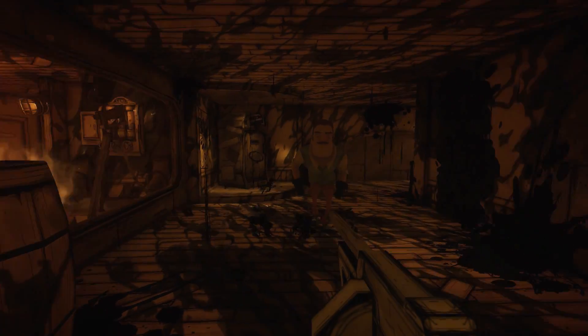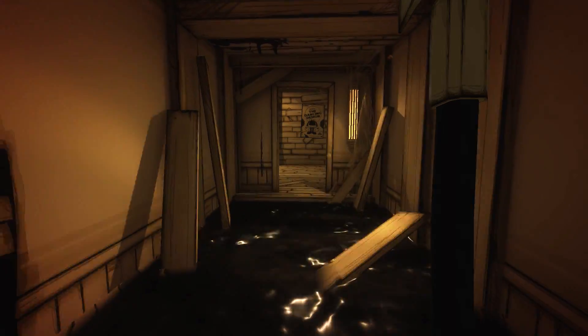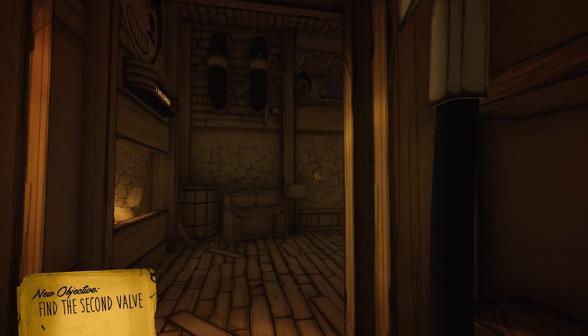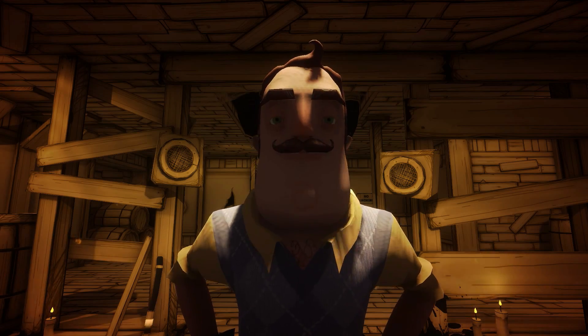However, these aren't the only times you'll encounter the neighbour — he also shows up in place of Sammy throughout chapter 2, in both the hallway, projection room, and during the ritual cutscene.